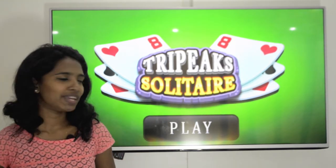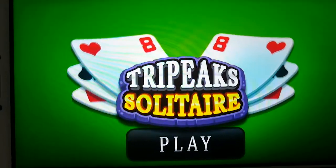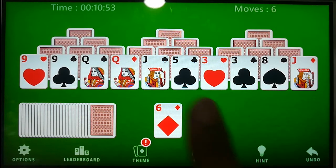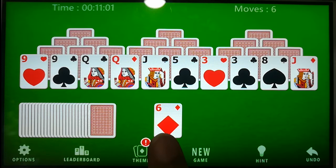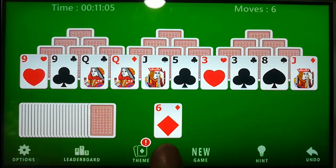Let's play the game. Here we are in the game scene. This region is known as Taglow. This is the stock which contains 24 cards, and this is the base pile. The target of the game is that you have to bring all the cards from Taglow to the base pile before the stock is empty.